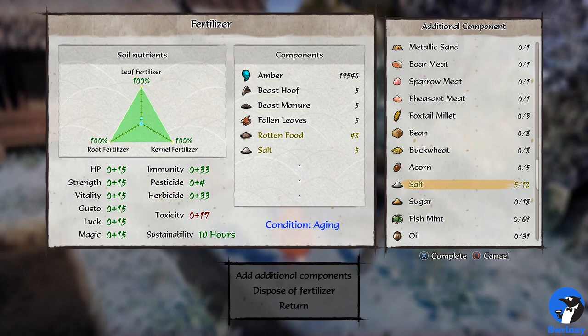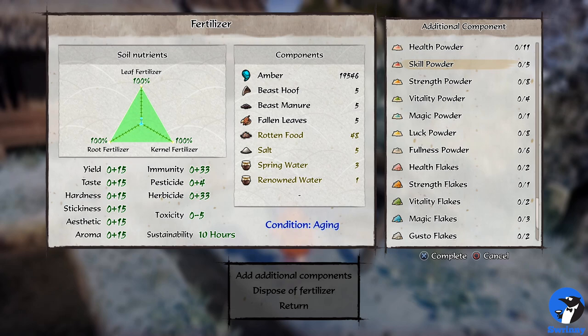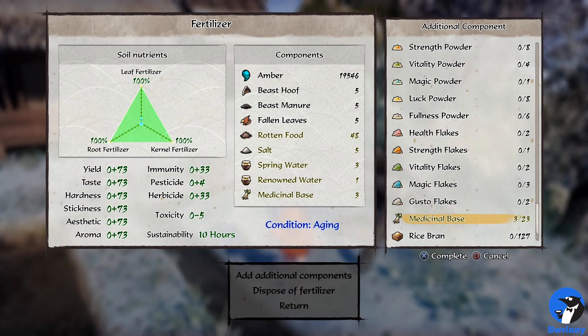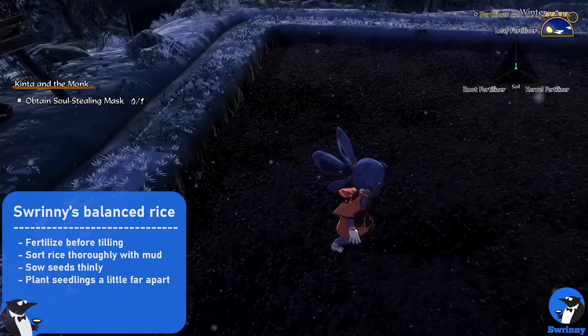A good way to counter the insect vulnerability and also make the crop more resistant to diseases is by adding salt. You can get salt early on via the stage Bounteous Earth Grotto and the gathering node on the beach. Aside from salt, you can use special items that drop at night in different zones, but they're harder to come by and also needed for weapons and garments, so I wouldn't use those unless necessary. If you add salt, you'll notice toxicity rising — to reduce it, use spring water or renowned water from the river area stages. Later you'll find rare items like powders, flakes, and medicinal herbs to further boost fertilizer stats. A quick tip: fertilizer takes 10 hours to get ready, but you can make it instant by adding Powder of Transformation.